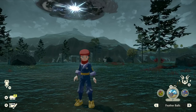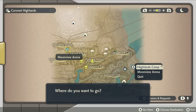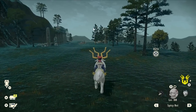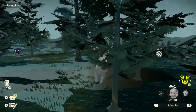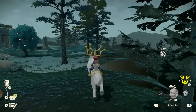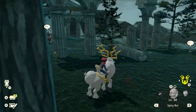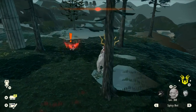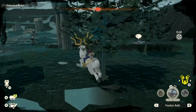To catch yourself a Haunter, you're going to want to go to the Coronet Highlands and head up to the Moonview Arena. If you've already been up there, there is a fast travel point. You'll want to go there at night. Once you're at the Moonview Arena, walk back to the ruins. There should be a couple of Haunters that spawn through this area — one spawns right near the entrance and another one spawns down at the bottom of the ruins.